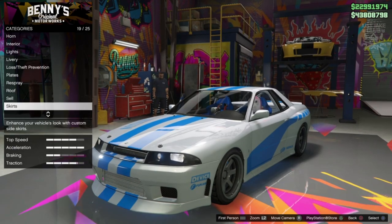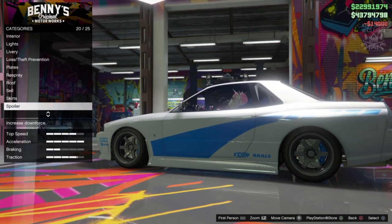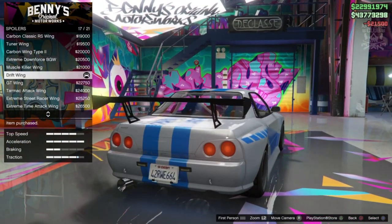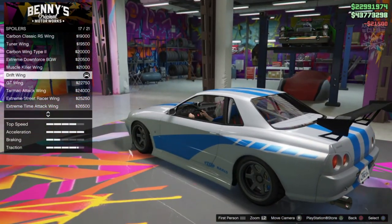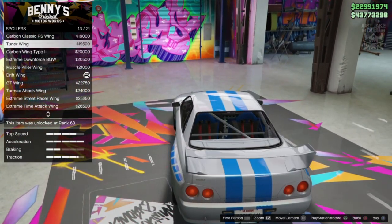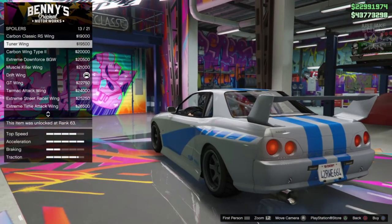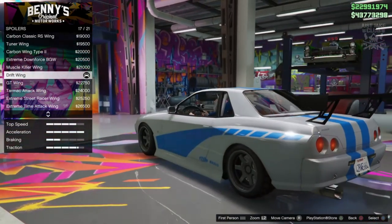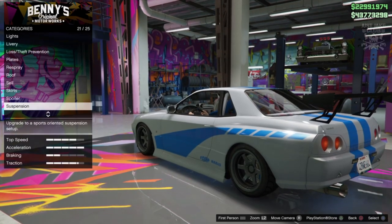So then we're going to skip past the roof and go to the side skirts next — you want to go and grab these drift skirts. For the spoiler we are going to get the drift wing. It's not identical obviously, it is a very similar shape. The one from the movie I think is blue, but as far as I'm aware all the in-game options are pretty much carbon. If you wanted a blue wing it would have to be a different design that's not what we need. So the drift wing is the one we're going to go for in the spoiler category.